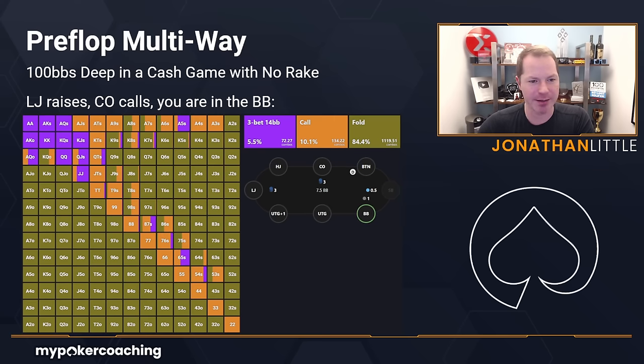Let's take a look at another spot. Low jack raises, cutoff calls, button folds, small blind folds, and we are in the big blind. Take a look at what we should do now. This is also shocking to many players — when they have to put in only two big blinds more, you still have to fold a lot. When you are out of position, your re-raising range is going to become way more linear, meaning it's just a lot of the best hands.